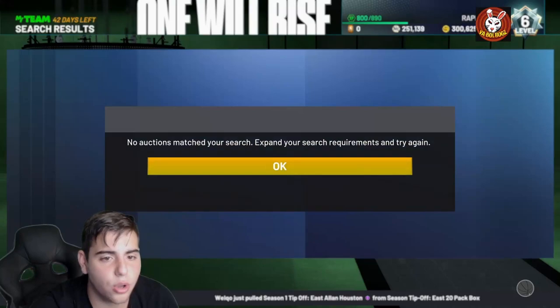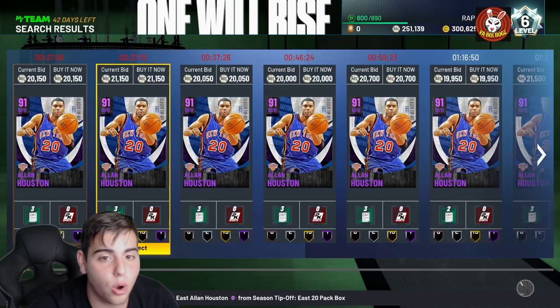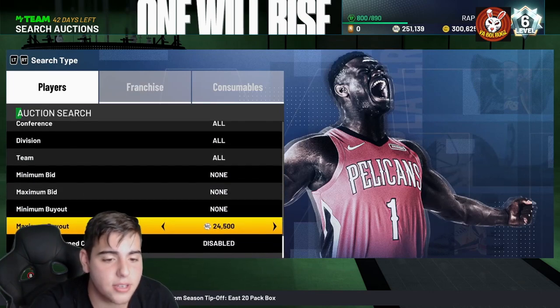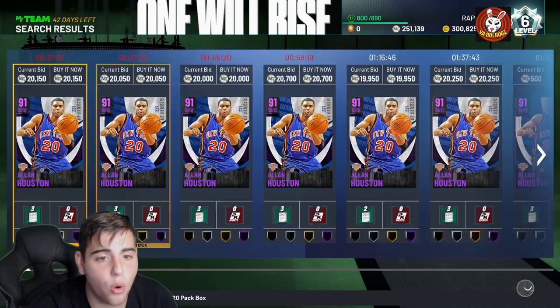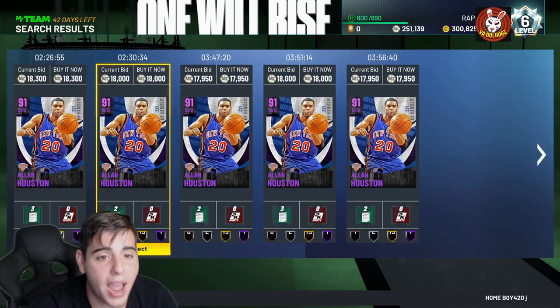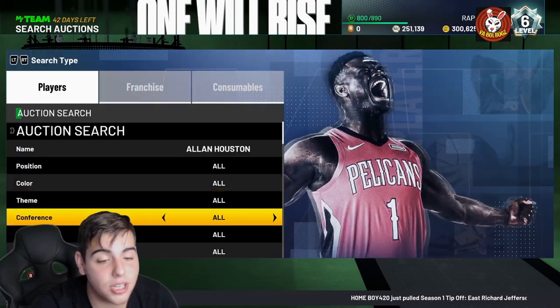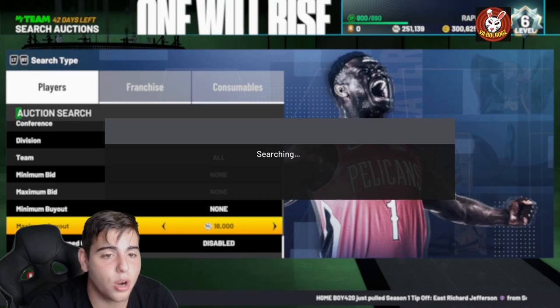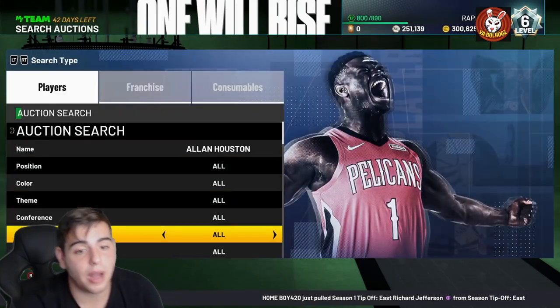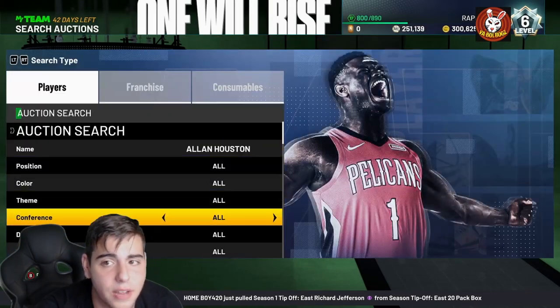I would definitely check out the amethyst filter — the lowest filter is also the NBA 20 filter. Derrick Rose is one of the most expensive amethysts in the game right now, at 40,000 MT. I ended up picking him up — actually packed him. If you didn't watch the pack opening video, check that out. He's probably the best point guard in the game right now that you can buy off the auction.